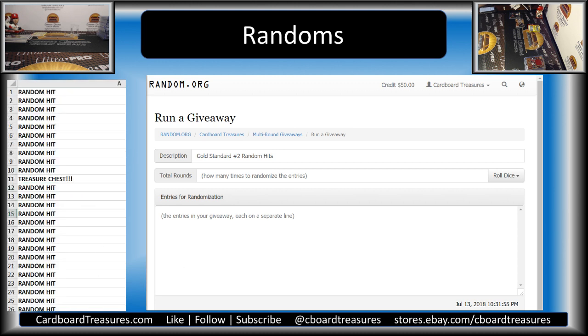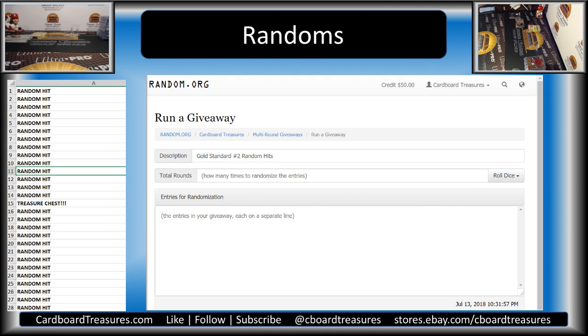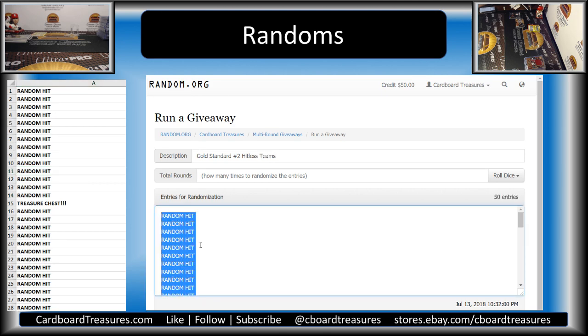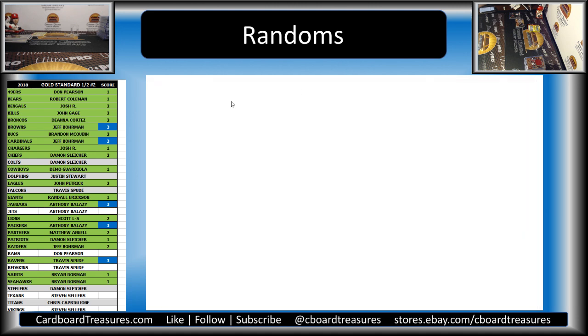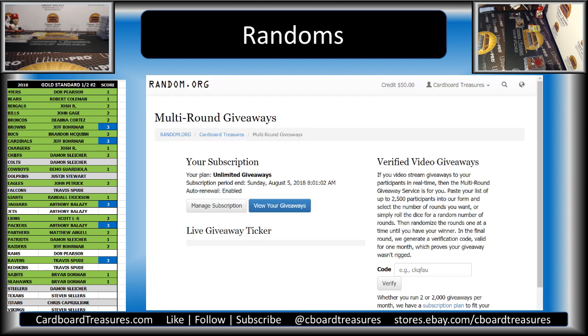This is our no-shutout hit list — it says random hit 49 times, and right here is treasure chest. A random hit is just going to be a random auto or relic. But if you get treasure chest, we've got something cool in store for you. We're going to randomize both these lists to see if we can match somebody up with the treasure chest.